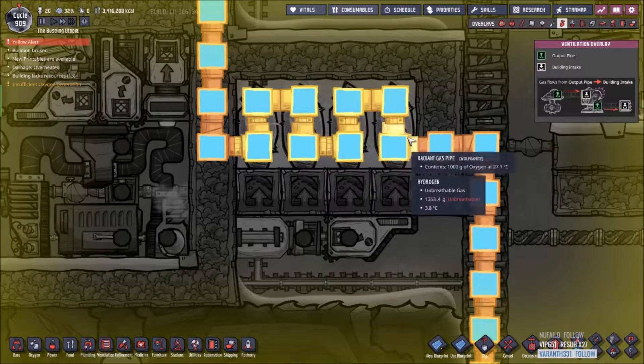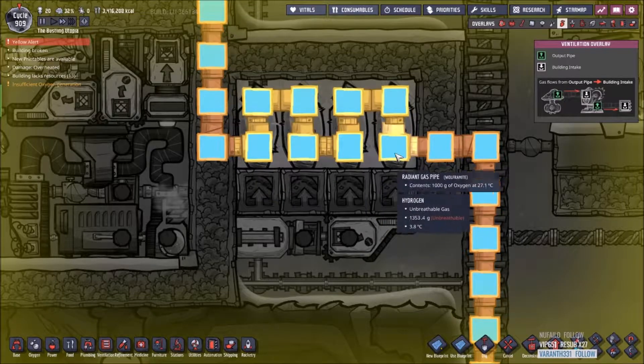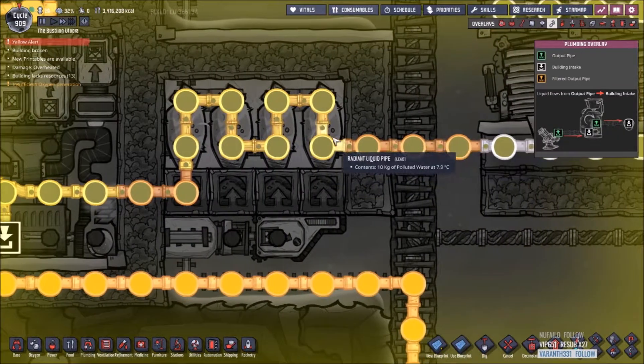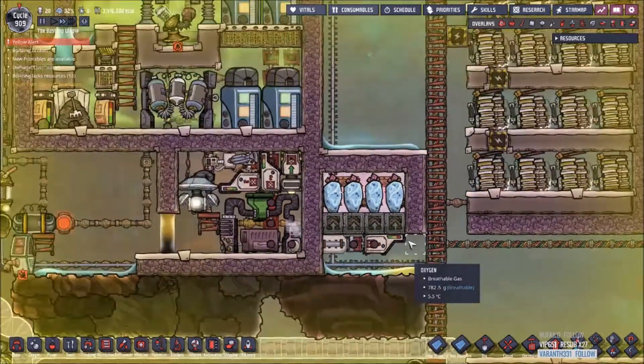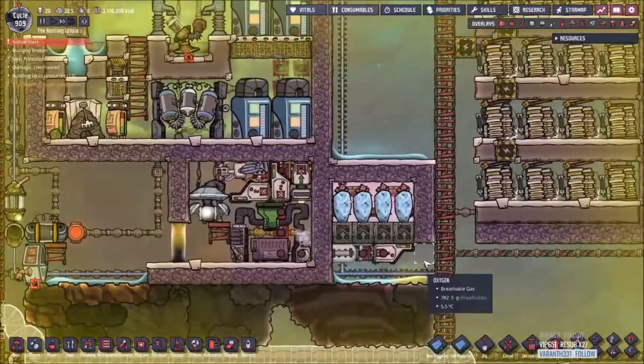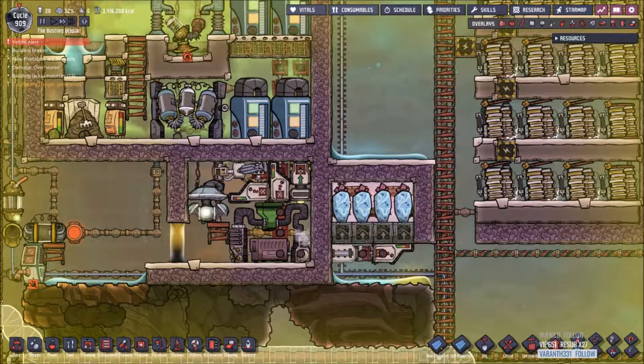You just pump whatever you want in here with radiant gas pipes, like I have hot oxygen coming in, and when it leaves it's at 3.3°C, and then you can pump that anywhere. You can do the exact same thing with water - and that's how you use Weezworts. Another way you can use these is by naturally planting them with pips, if you can figure out how the pips work, to get them in a very narrow area. With that, you won't have to actually fertilize the Weezwort, which is much more useful.